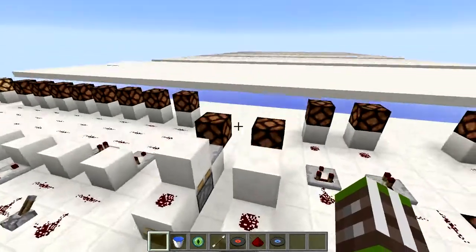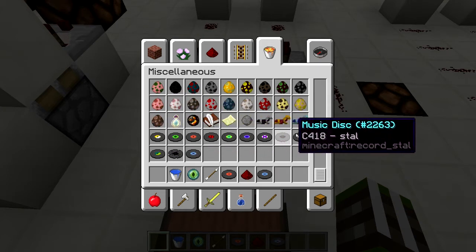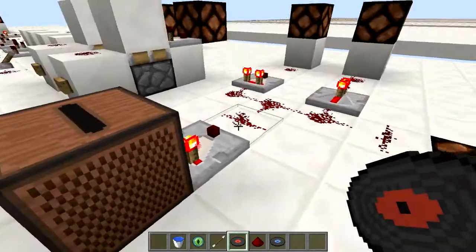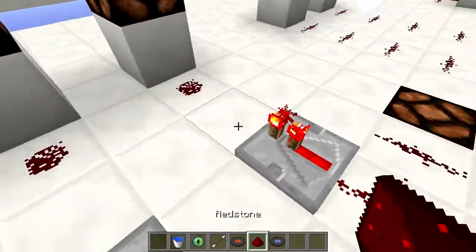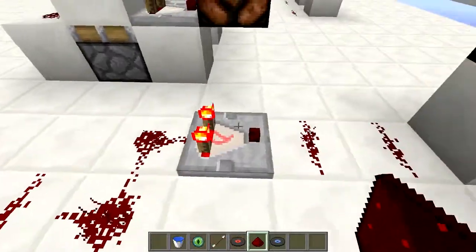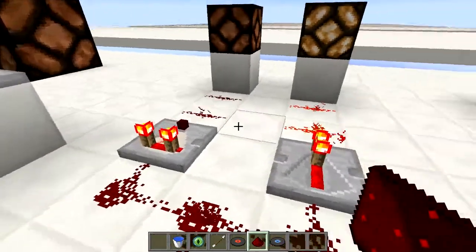So let's take a jukebox — jukeboxes are a bit different. These disks are all enumerated from 1 all the way through to 12 and give the according signal strength. I'm going to put in a signal strength of 3. As you see, it doesn't reach here, so it is exactly 3. What a repeater does is bring the signal back to 15. The comparator, however, takes whatever is behind it and puts it in the front — so we have a signal strength of 3, then 2, 1, and 0.